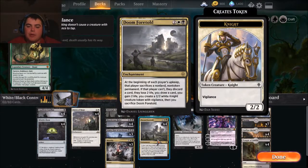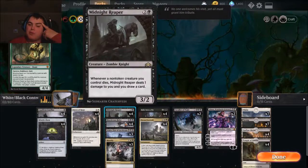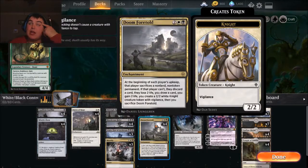Doom Foretold is in here — I might take one of them out for another Mortify. It's in here because it does so much. Since we're controlling our opponent's board, we're trying to have them have as little non-land, non-token permanents as possible, so I will get Doom Foretold off a couple different times. The biggest drawback is on your turn you have to decide whether to sacrifice Doom Foretold — sometimes I end up sacrificing a Dawn of Hope or even a Mortify or Ayara. I really wish it didn't say non-token.